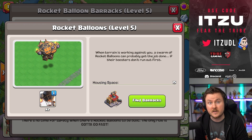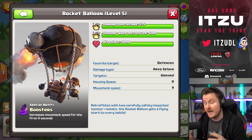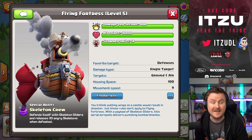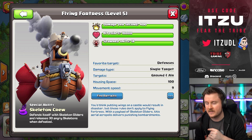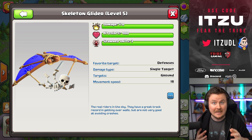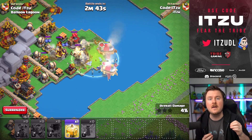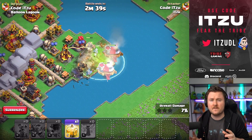The next troop is the Rocket Balloons, which you know already. You always have them in a squad, which means you're going to have two Rocket Balloons in one big pack. The next one is the Flying Fortress — that is the new troop coming to this game mode, and it's 100 housing space. It's going to send out Skeleton Gliders to not only deal damage and distract defenses, but it's going to attack on its own as well and can really deal a lot of damage.